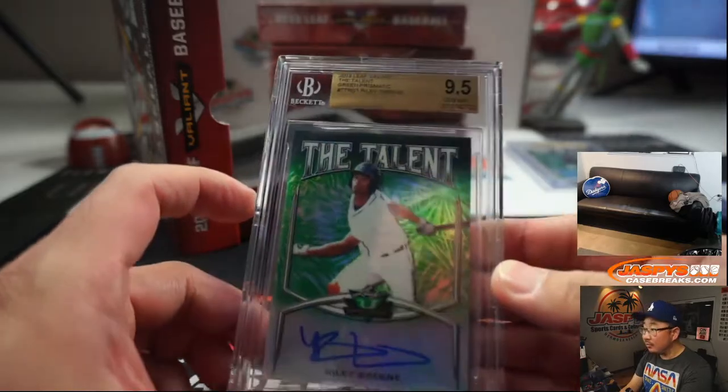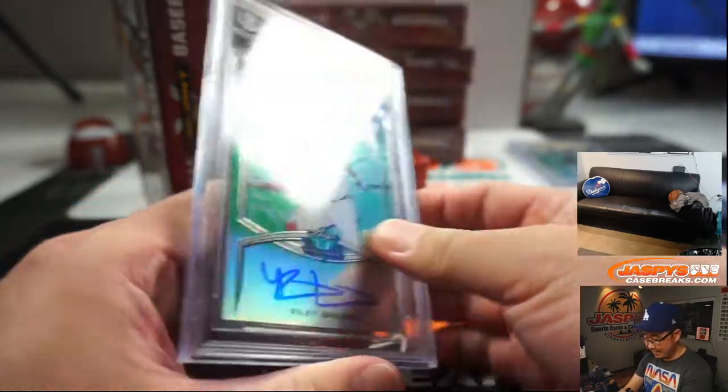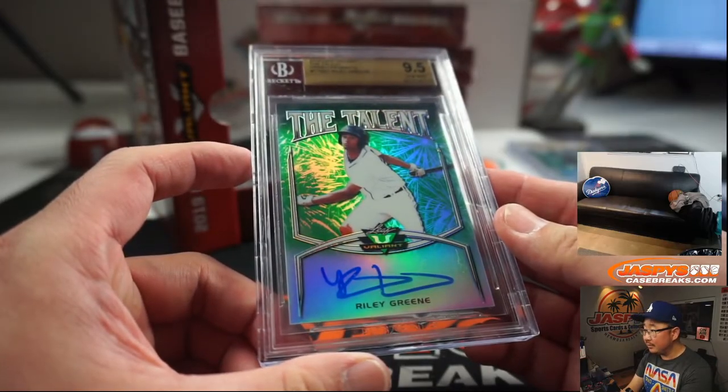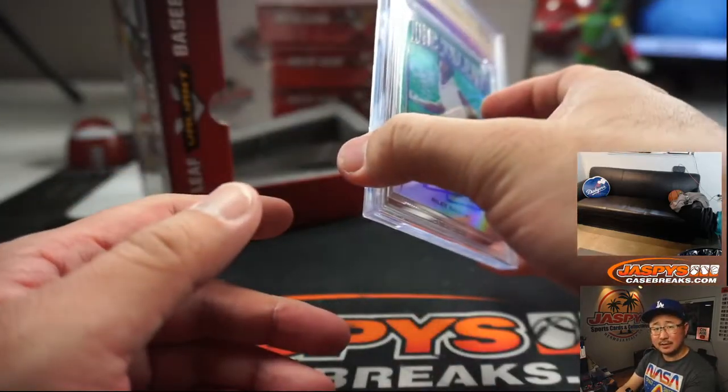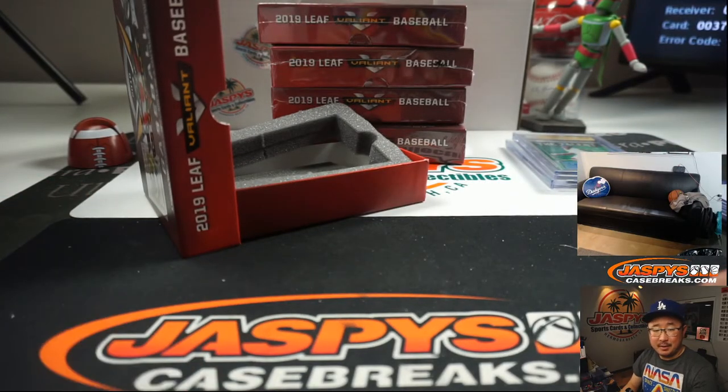Riley Green, Reds prospect. 9, 5, 10 — that's pretty nice too. 87 out of 99. Braves? A great prospect. Sarah with Riley Green. There you go, Sarah.